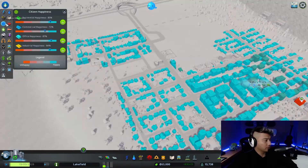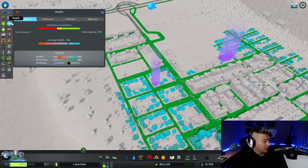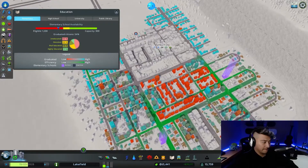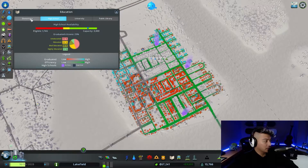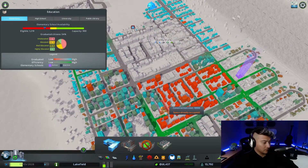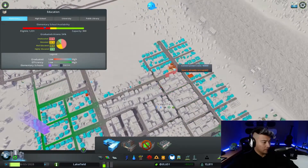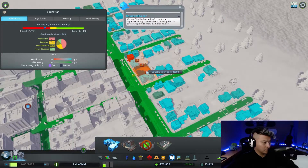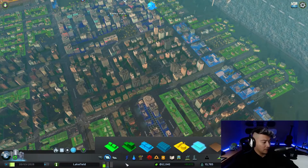Are people happy? Generally the commercial happiness not so much, but people are super healthy and healthcare is available. It's just working through it. Elementary school availability not so much — high school and university are available — and we actually need more elementary schools. They don't have elementary schools, holy shit.